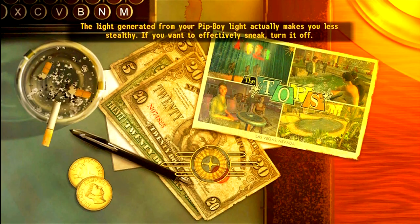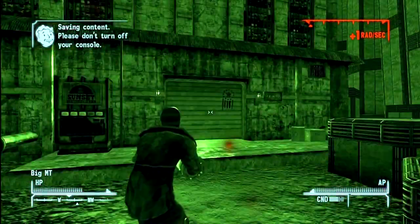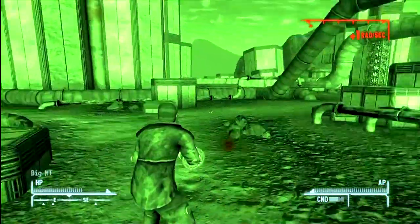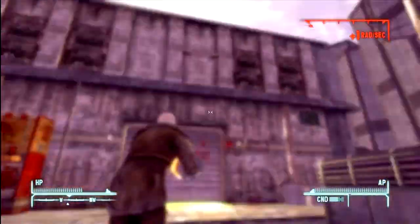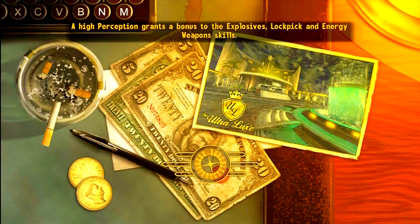I'll make this loading screen go by by saying I hope you guys are having a wonderful day today. Okay — 'Light generated from your Pip-Boy light actually makes you less stealthy.' Really? You don't say — a light makes me less stealthy? Gosh, that is news to me. Okay, night vision back on, greenness and blurriness — let's go.